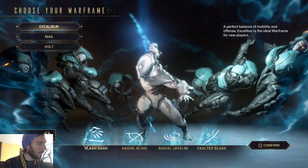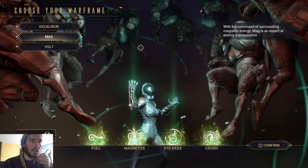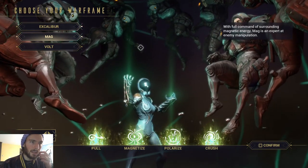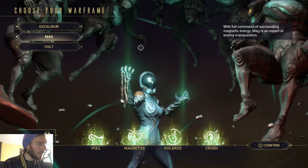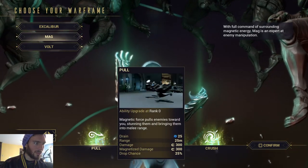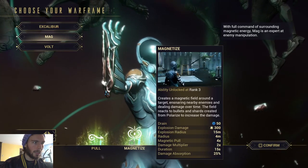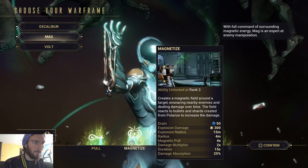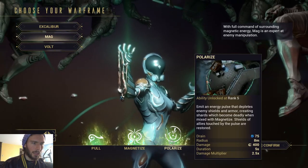So let's try full command of surrounding magnetic energy. Mag is an expert at enemy manipulation. It looks like this is almost like a force push and pull kind of person. Yeah, it's like the magic one — there's always like a sorcerer type, you know.